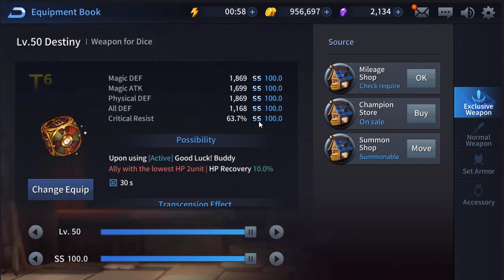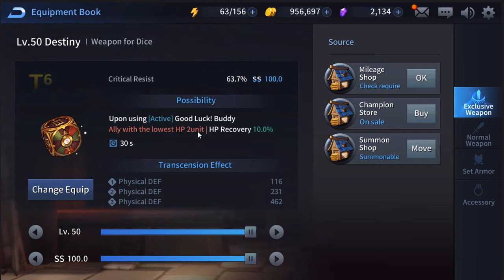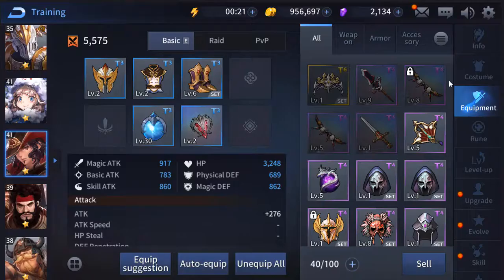The exclusive weapon has everything he needs. His skill is triggered upon using 'Good Luck Buddy' — the ally with the lowest HP receives HP recovery of 10% of their HP with a 30-second cooldown. Not too bad, but that 30-second cooldown is a while — not impressive, but not terrible either.